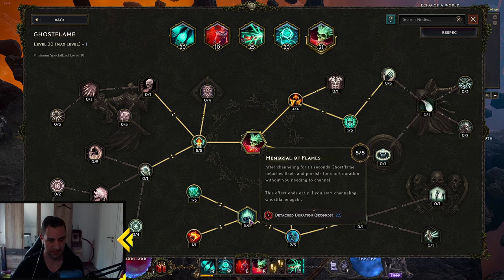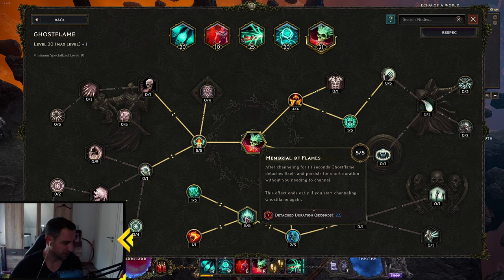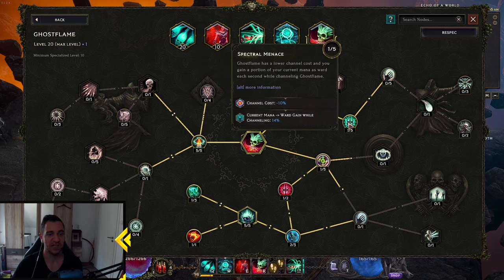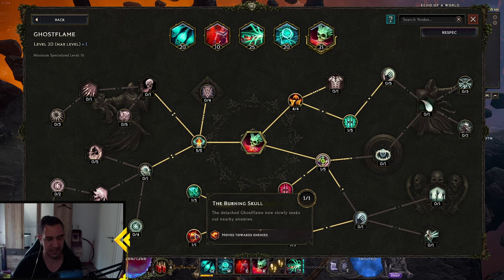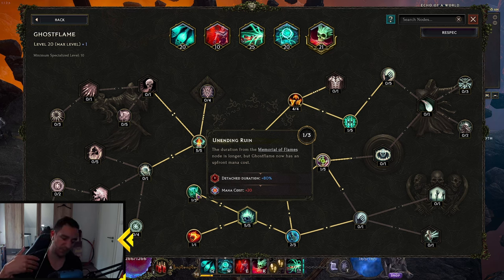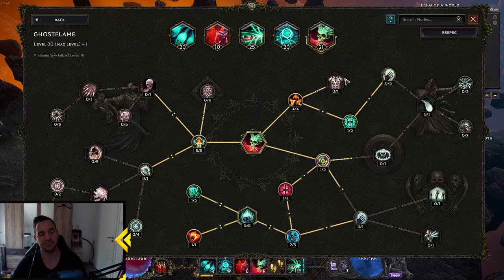Now for the Ghost Flame: the key thing you want is Memorial of Flames. After 1.1 seconds, Ghost Flame detaches itself and persists for a short duration without you needing to channel. You just keep channeling the Ghost Flame and then click your move command — after 1.1 seconds you just keep moving, then you know you can cast the other stuff. You want Ignite Chance 200%, Dodge Rating per Int, more Dodge Rating while channeling so you dodge more. And Current Mana into Ward gained while channeling — pretty nice. It seeks out enemies, Burning Skull, and you want 1 point into the duration node so it lasts longer — almost 5 seconds. You can pretty much keep casting the Ghost Flame, but it has an upfront mana cost so you run out of mana fast. You definitely need at least 2 items with mana regen.